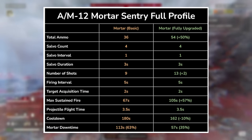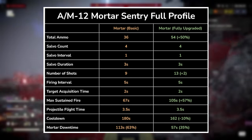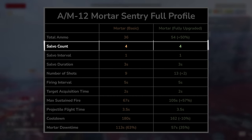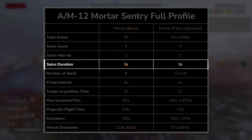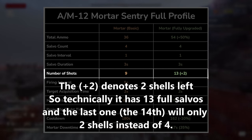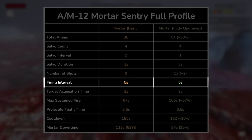This table gives us more details and information about the specs and performance of the mortar sentry. The table is split between the basic performance of the sentry on the left and the fully upgraded version on the right. Total ammo shows how many shots the mortar sentry has. Salvo count is the number of shots fired in a salvo. Salvo interval is the time between each shot fired in a salvo. Salvo duration is how long it takes to get all the shots in a salvo out, while number of salvos measures how many full salvos the sentry can get off — essentially the number of targeting opportunities it has. Firing interval is the duration between each salvo, measured from when the last shot of a salvo was fired until the beginning of the next.